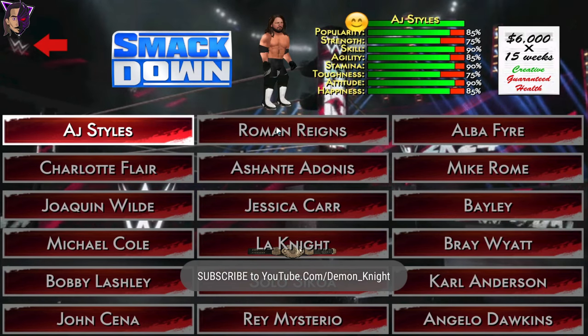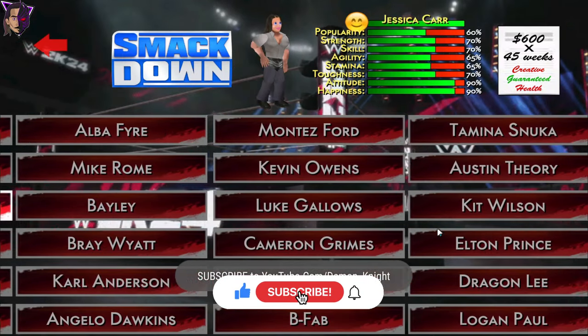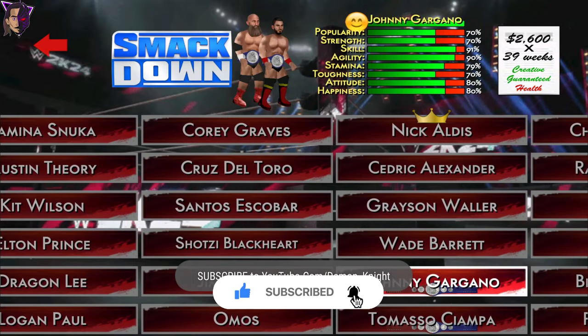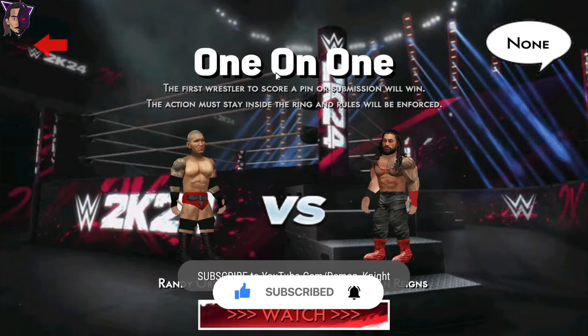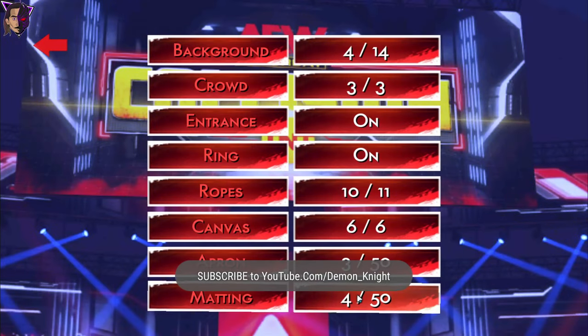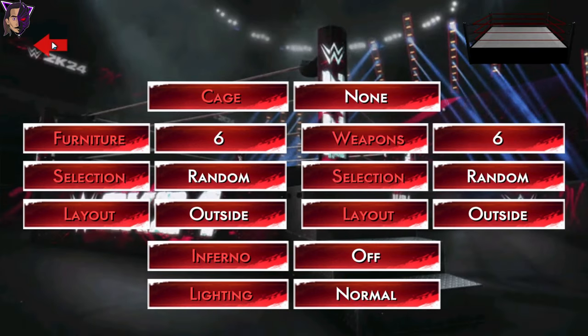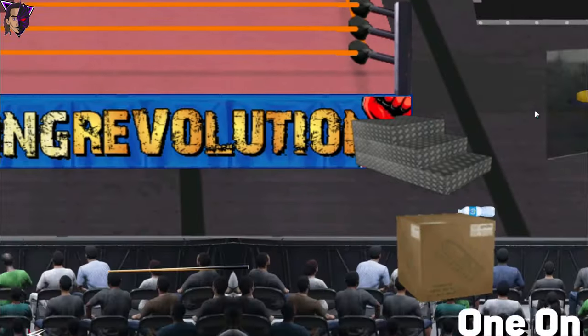Let's see a match between Roman Reigns and Randy Orton, since those are the new attires I've added, so you'll get an idea of how it looks inside the game. I'm going to select the All Out Arena from the matting — see, this doesn't glitch anymore. Let the other things be random, and here we go.